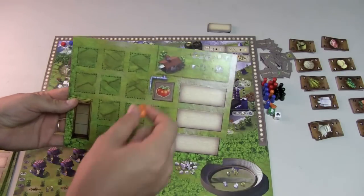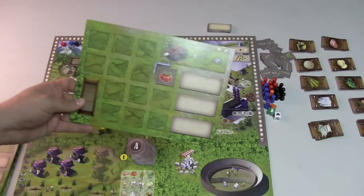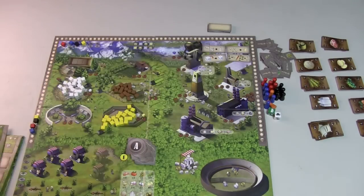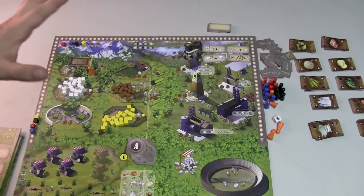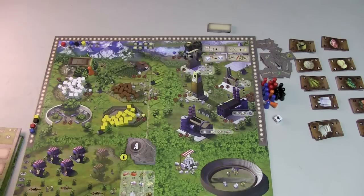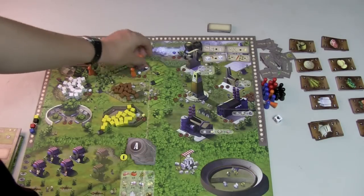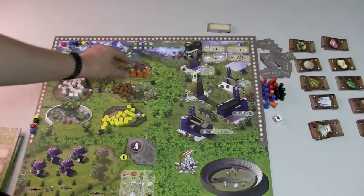Or they can place a worker on the farm in one of their orchards. Everyone has their own orchard here. After everyone's done doing that, we resolve each area. This game has a unique way of placing workers: when you place a worker in a spot, you're allowed to place as many workers as you want, as long as they're all in the same spot.